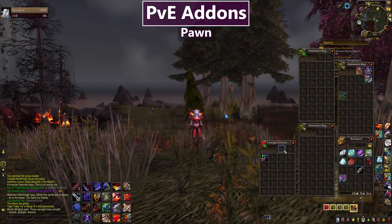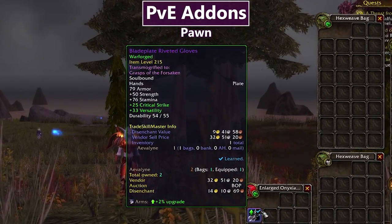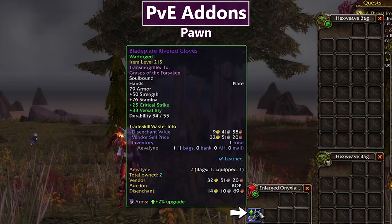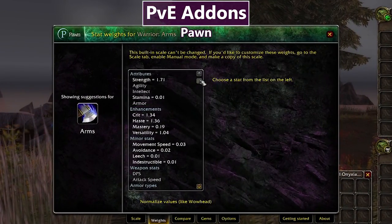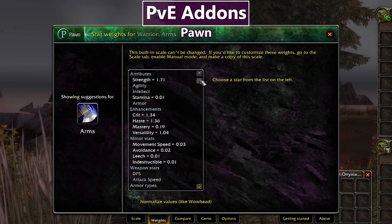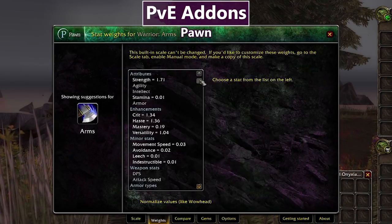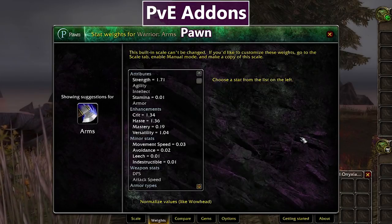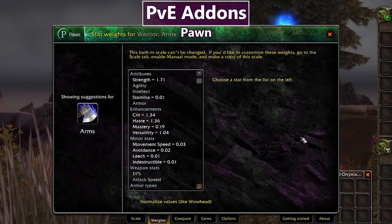In the PvE-related category is Pawn, which I use to determine equipment upgrades. You can see here this pair of gloves has a big green arrow indicating it's better than my current gloves — in the tooltip it says it's a 2% upgrade. In Pawn you can use their default stat weights or import stat weights from a theorycrafter or SimCraft for personalized results. Your results are only as good as the scales you're using, so make sure you use up-to-date stat weights from a trusted theorycrafter in your class community.